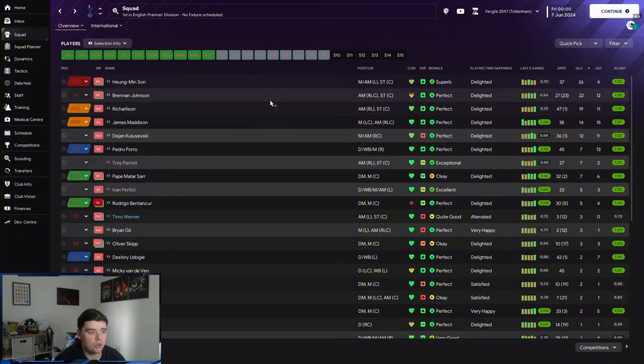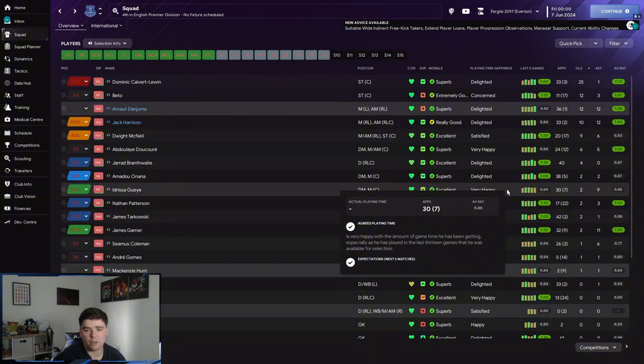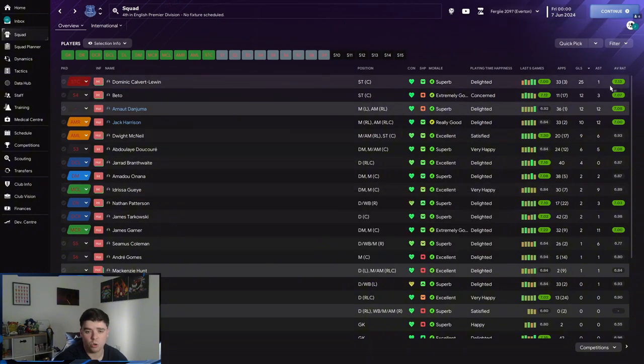Kulusevski is probably the one who started over Brennan Johnson, but Brennan Johnson really took over. Pedro Porro got 13 assists from right back — very good. Looking at Everton, Dominic Calvert-Lewin got 25 goals, Beto got 12 as well. Danjuma and Jack Harrison did very well with 12 assists each and 10 and 12 goals respectively. James Garner also got 11 goals from central midfield.